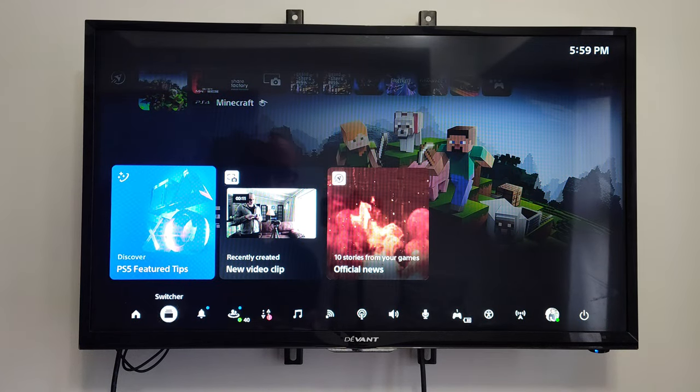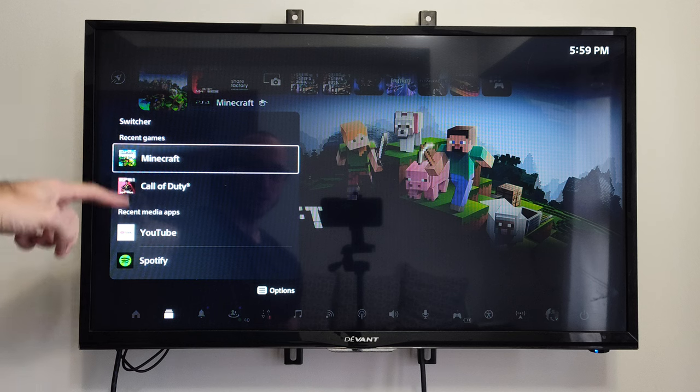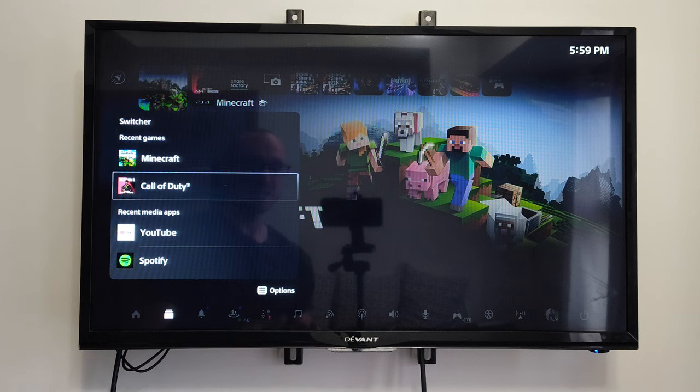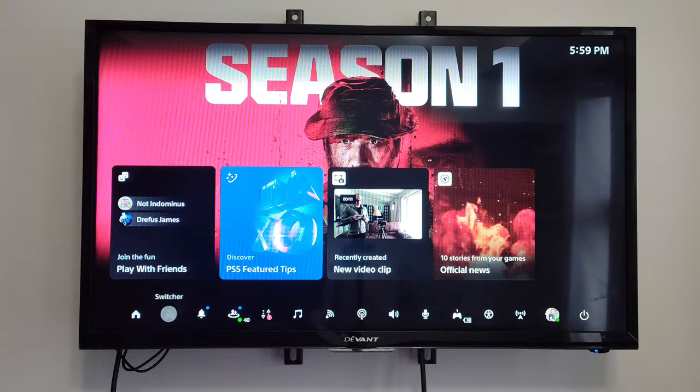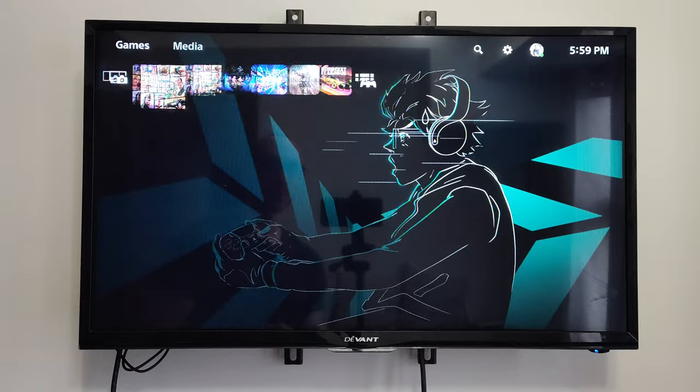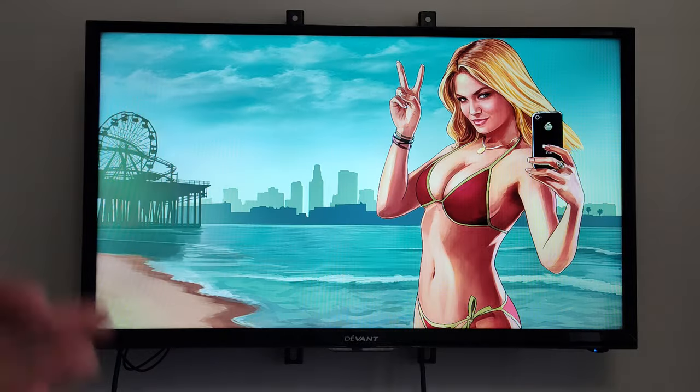You also have the switcher, where we can go to different games. So if we want to close down Minecraft, we can easily just go to Call of Duty and switch to it quickly, and it will close down the previous game. Otherwise, you can just open up a different application, which will also close down the previous game and open it up.